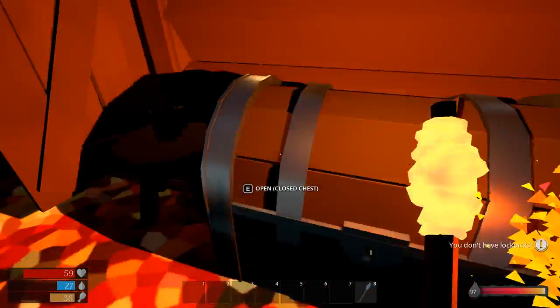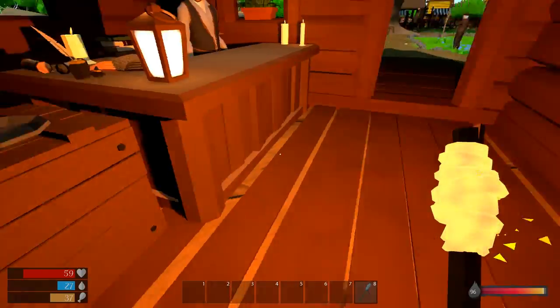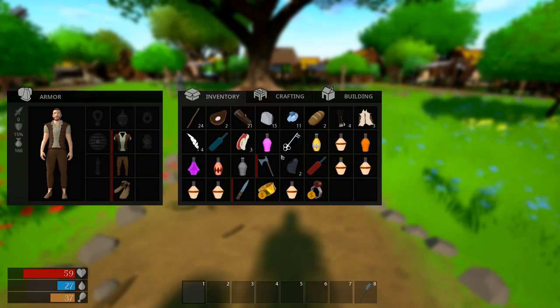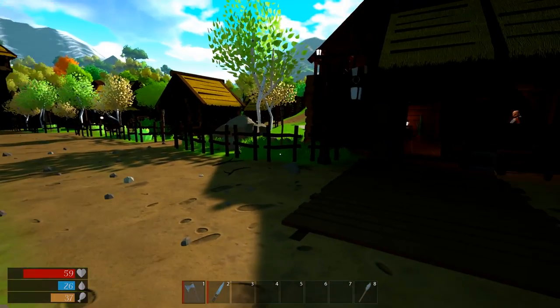We can't lockpick that chest. Let's get outside and check our loot — we got an iron ring, but it looks like it's just for selling since you can't even equip it. We put the axe in slot one and the knife in slot two.